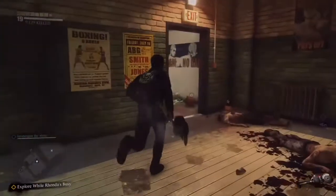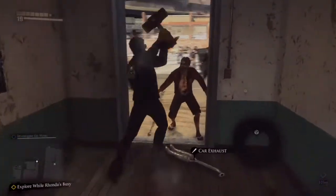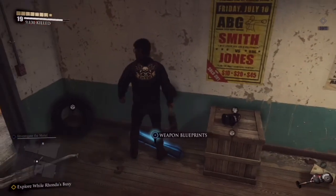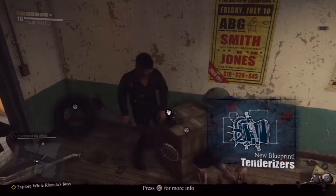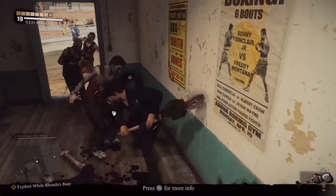Some boxing gloves there — I'm going to get some hand-to-hand combat on the go. And then they disappear. What's that? Weapon blueprints — Tenderizers. How have I missed those before? Never mind, we've got them now. That's good.